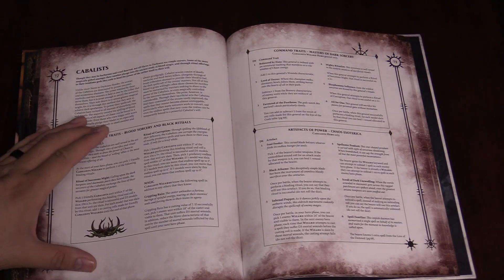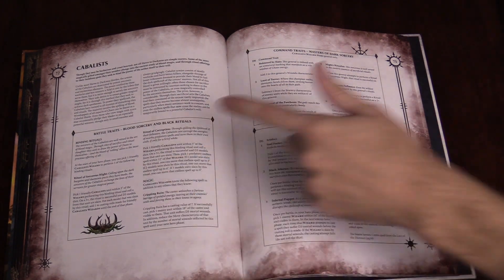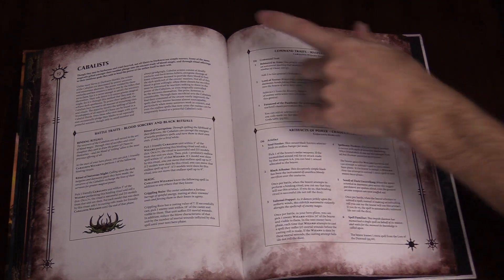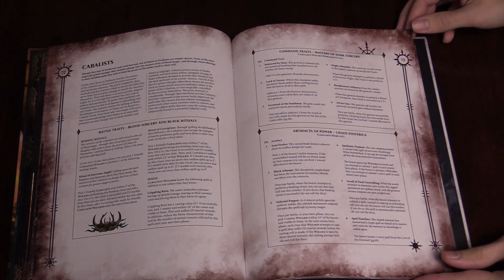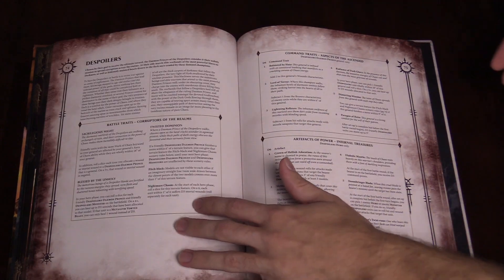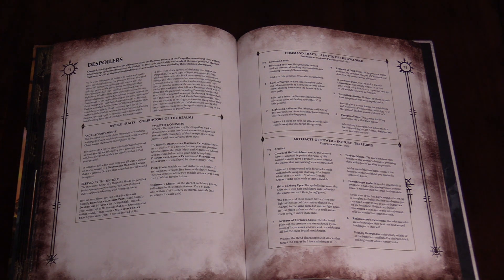Moving on: Kabbalists — same deal, you've got the rituals, command traits, artifacts of power. If you played Khorne, you're going to like the Kabbalists. They have the Kabbal Rituals where you can sacrifice Marauders to do cool stuff. You'll notice the command traits for the Kabbalists require you to be a wizard to be the general — not that you would take a Kabbalists army without a wizard general, but that's an important distinction. Khorne is going to be weird if you want to play the Kabbalists. But if you like throwing away your guys for effects — that flavorful Chaos playstyle of sacrificing your dudes for magic power — then Kabbalists is for you.